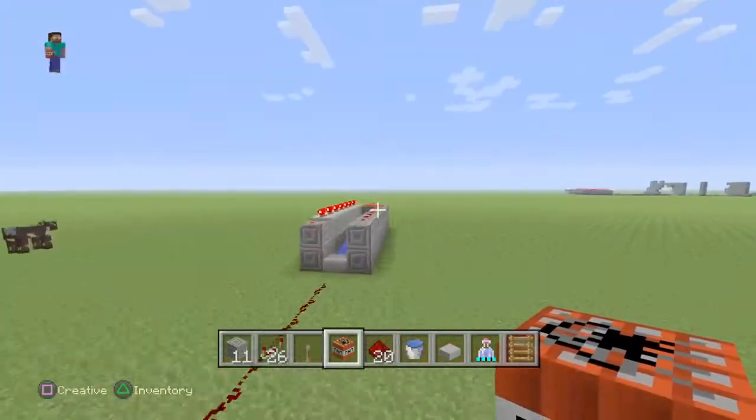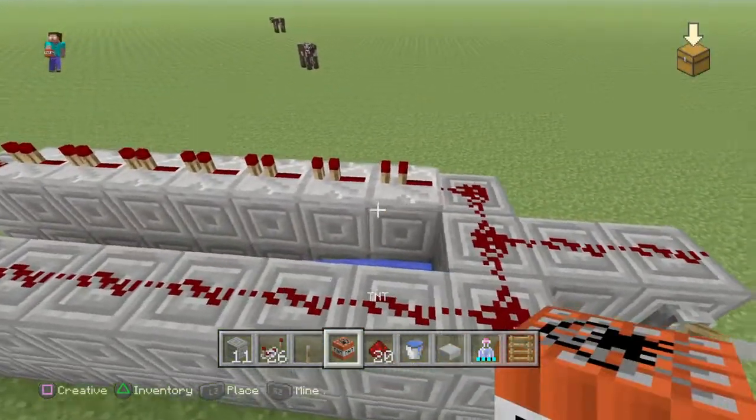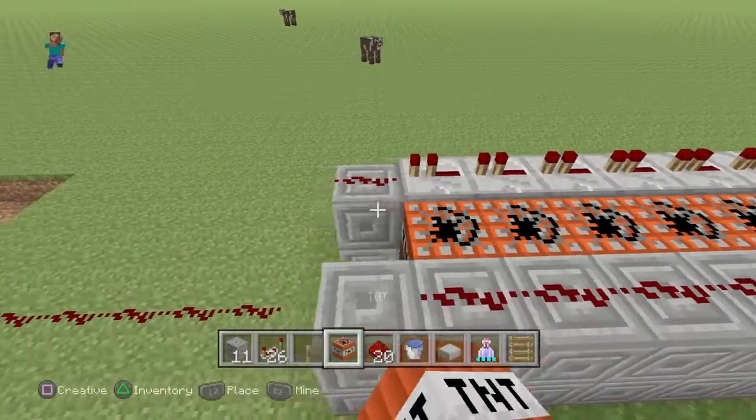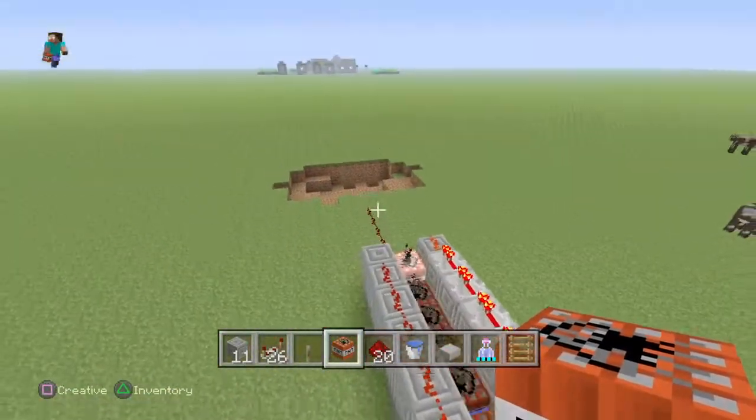I'll do this again — let me just destroy this wall really quickly. It's actually better with no wall, it just shoots far. At the end I'll show you guys my triple cannon if it's not destroyed — I don't remember if it's destroyed or not.